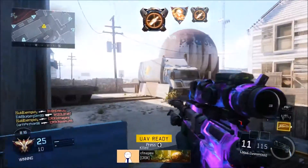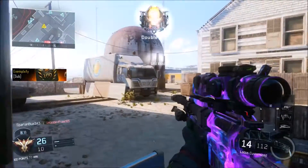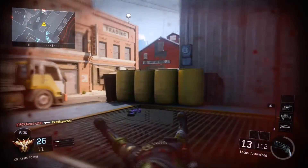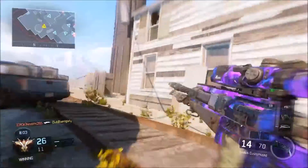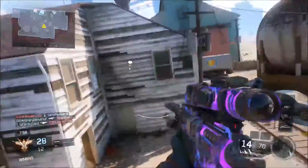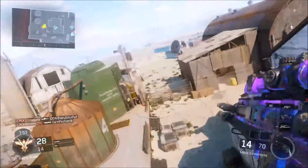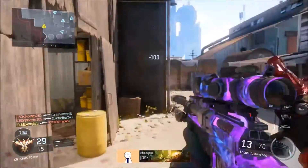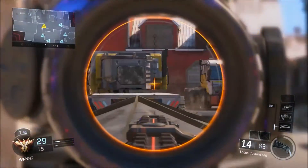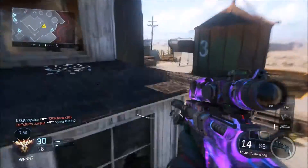Another tip — and some people overlook this — is to hold your breath when you snipe. You want to find a shot timing that works for you: a quick hard scope, a long hard scope, or even a fast quick scope. But quick scoping is more advanced, so I'd stick with hard scopes for now. Holding your breath really pins down your accuracy, and so does the ballistic CPU, which is why I highly recommend it.